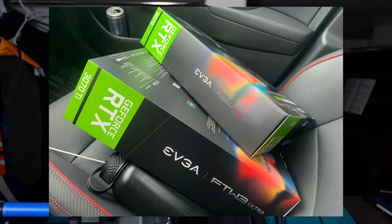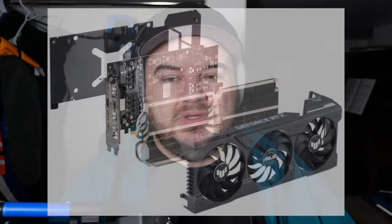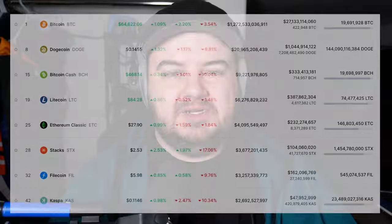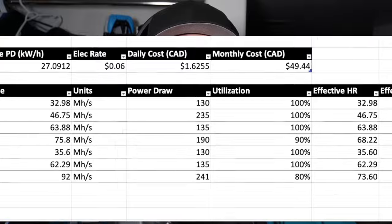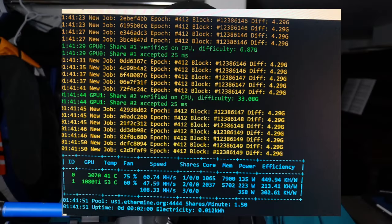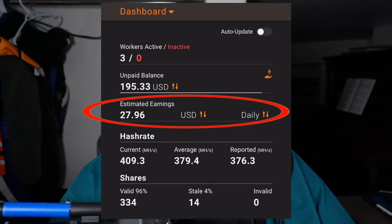Graphics cards are a great starting point. They're common, easy to work with, and they don't consume a lot of power. You can't mine Ethereum anymore — they transferred over to proof of stake — but there are plenty of alternatives. Running a single card in your PC is not going to impact your electricity bill in any significant way. The cost to run seven graphics cards per month was only about 80 Canadian dollars. So I downloaded Gminer, pointed it to Ethermine, and started mining Ethereum.